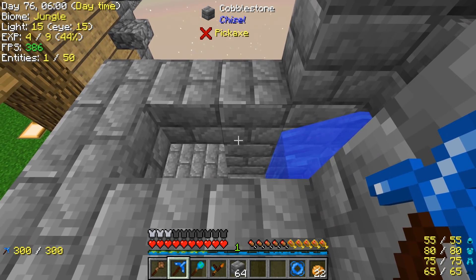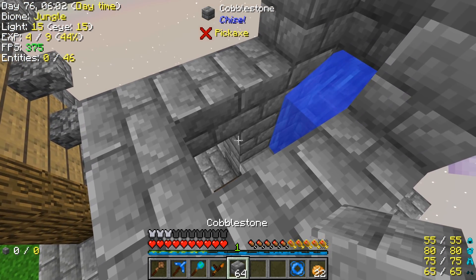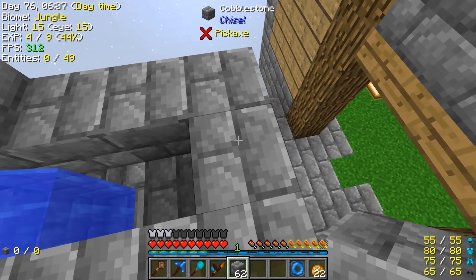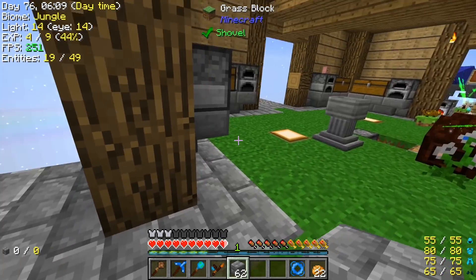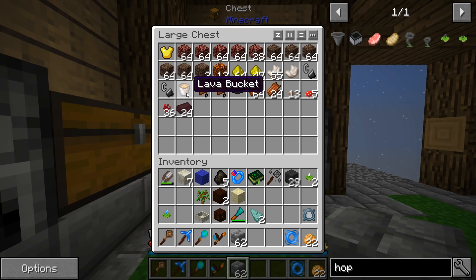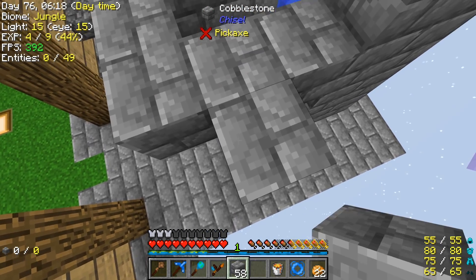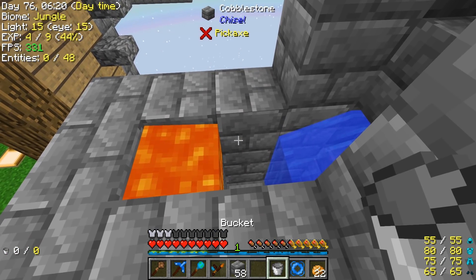So if I put flowing lava here, it will land here. We're going to find out if it makes stone — if we've done it right. If not, well, we'll have to break it all down and do it all over again.